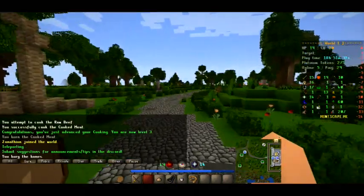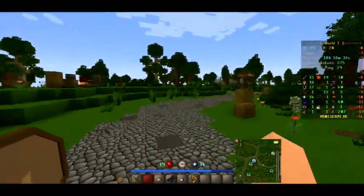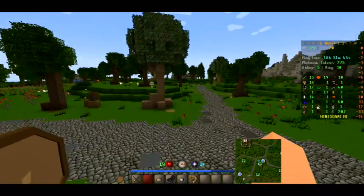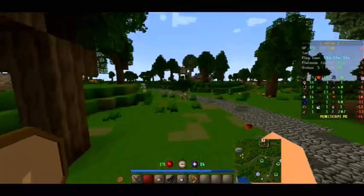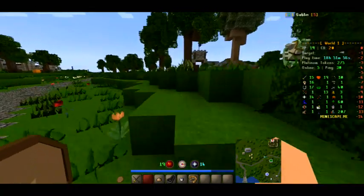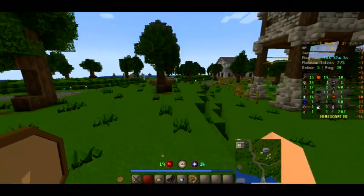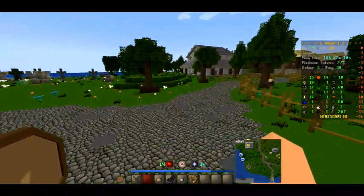We will be walking all the way there. Once you get back to Rimmington, just talk to Hetty once again. If you do have a house teleport this would be a lot faster, because your house is right at Rimmington.